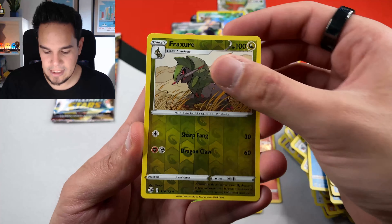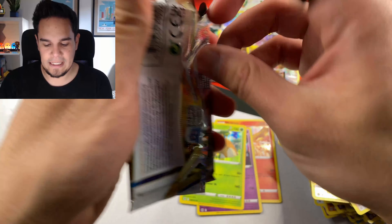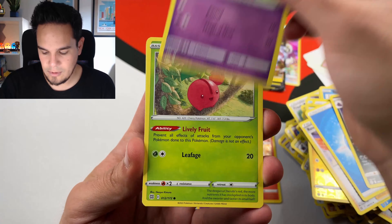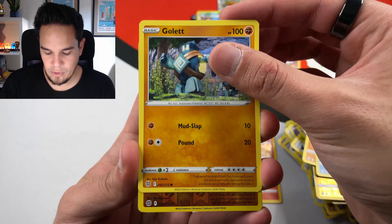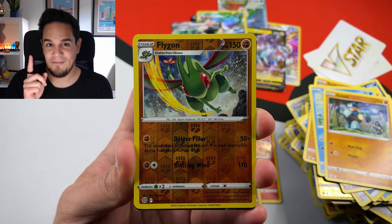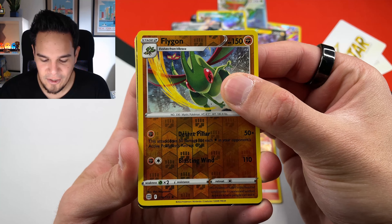I have a Mac and only one pack to go. Let's see if we can get the last pack magic and pull a star. Otherwise, I will still be quite happy with the pulls - we got a Rainbow Rare, we got a couple of character cards, so not bad at all. We got a Corpish, Gollet. No character cards, but there is something in the back. Please consider subscribing and leaving a like. Let's see what we can pull out of this last pack of this booster box.